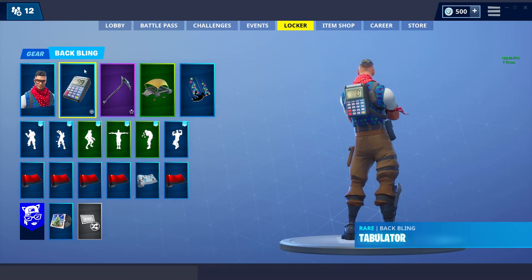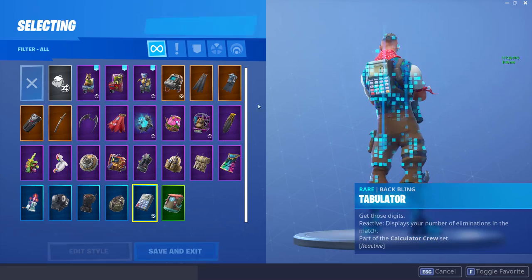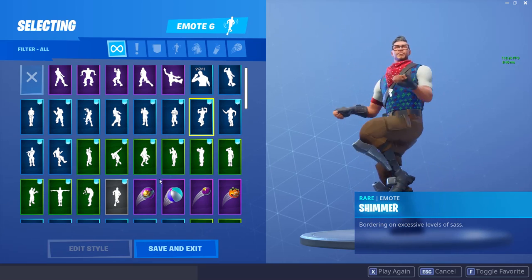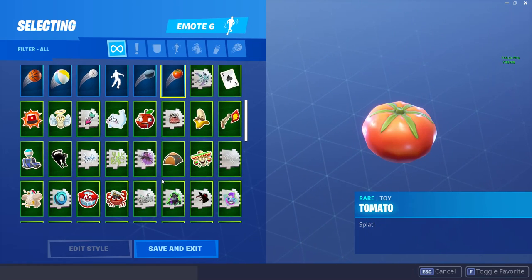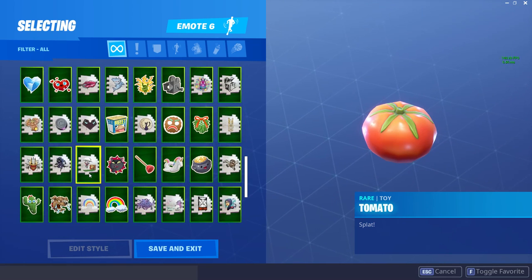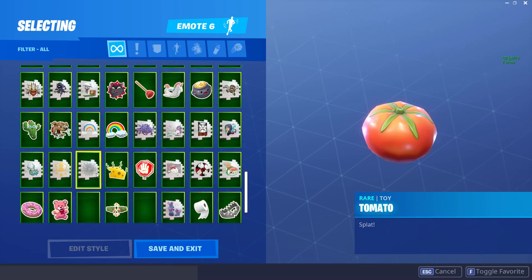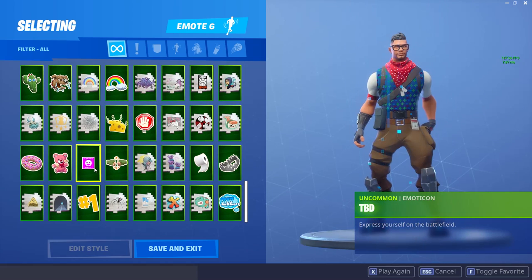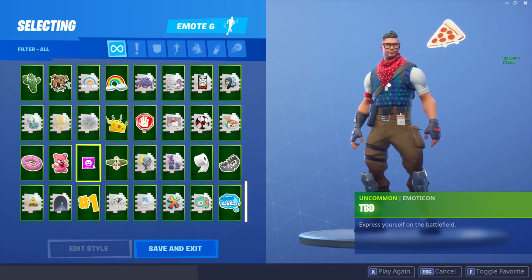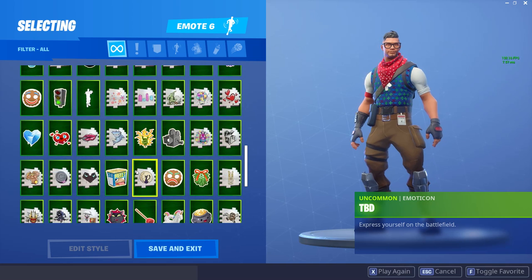And you're gonna get this backlink with it, right here — so this is the backlink you're gonna get. There's also something else you're gonna get with it. If you come over here, this is something else you're gonna get. It's labeled TBD — 'express yourself in the battlefield' — but when you click on it, it's actually a pizza.